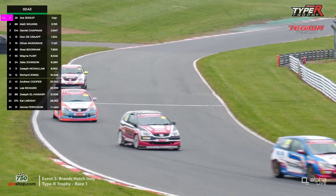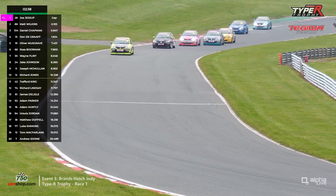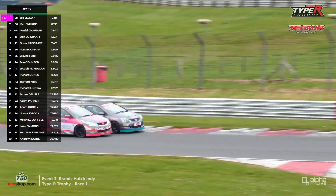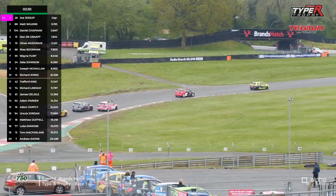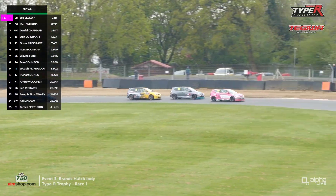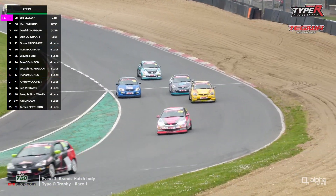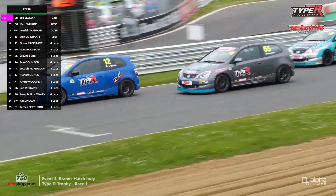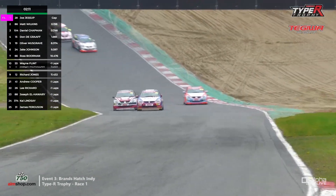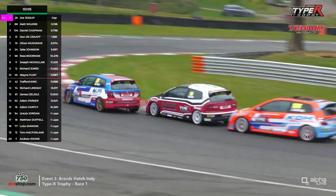There's a car to lap — number 13, James Ferguson, who I think is new this weekend. A huge battle back for fifth continues with some contact — Wayne Flint on the inside of Ross Borman. Borman has lost out to Jake Johnson. There's a touch, Wayne Flint goes sideways, Joe McMullen got into the side of him, and that gives Richard Jones a chance to come up the inside as they go through Clark Curve. Trafford King is joining in — can King get into the crucial top ten? Meanwhile there's a challenge for the lead up towards Druids.